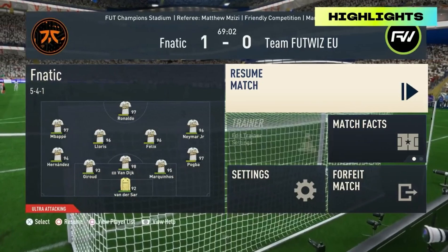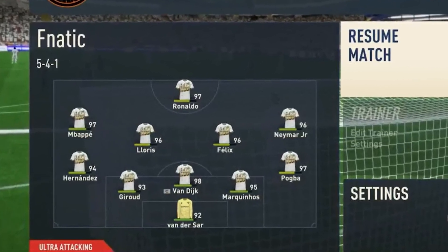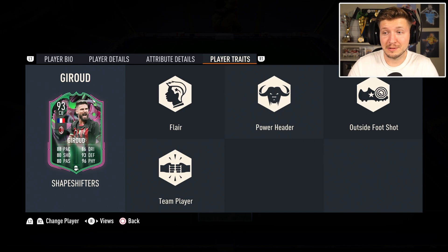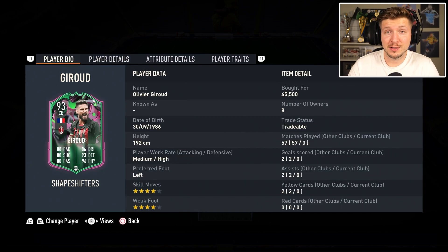He was even used by some pro teams in last week's E-Club World Cup. For example, by the top team Fanatic — Tex and Diogo use Giroud. A 45k item among these super pricey items. That is quite remarkable, but deserved. This guy is something else.